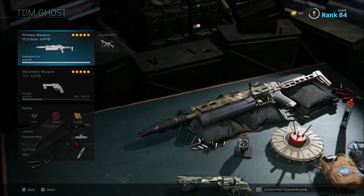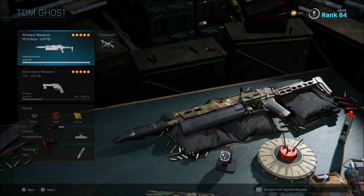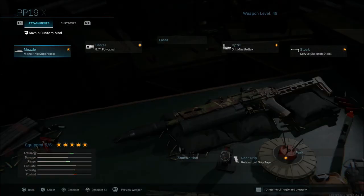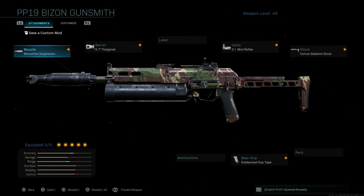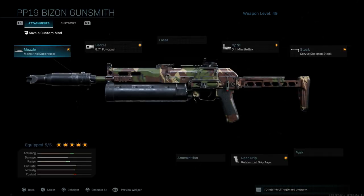The next class setup: out of both of these, the one I just showed you is probably my personal favorite that I use the most, but this one is also very viable. Something about the monolithic suppressor on this setup does not feel right to me though. I love the monolithic suppressor most of the time — it gives you sound suppression and damage range — but this class is going to be a bit slower overall, and with it on this gun, it does not seem to kill as well as the previous class with just the compensator.